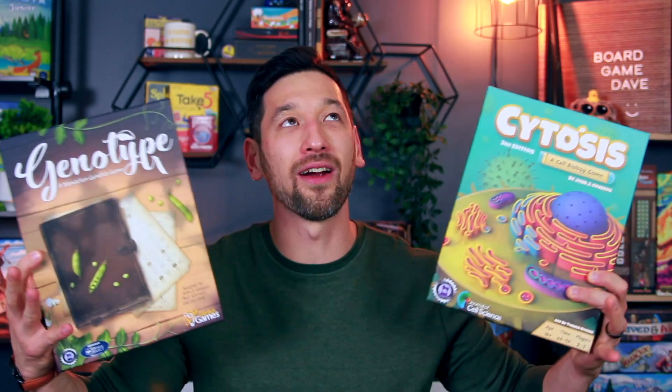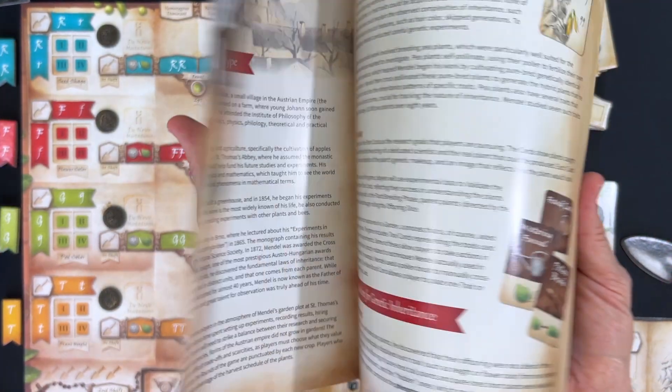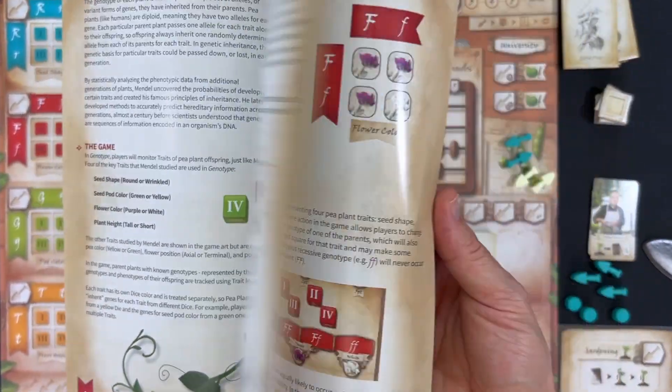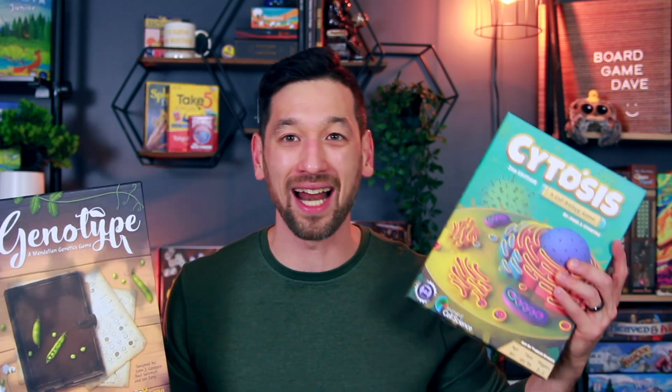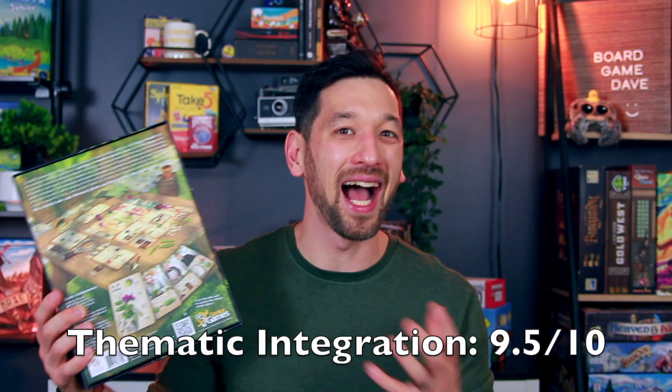Third is thematic integration. Just like I said last week about another Genius Games title — Cytosis — I love how they weave scientific principles so seamlessly into their games. That happens brilliantly in both Cytosis and Genotype. Genotype isn't quite as strictly educational as Cytosis, which felt straight out of a cell biology textbook, but the whole genetic offspring inheritance mechanic covers about half the game. The theme comes through brilliantly whether you're pruning pea plants, drafting genetic inheritance dice, hiring assistants, or researching at the university. I give it nine and a half out of ten for thematic integration.